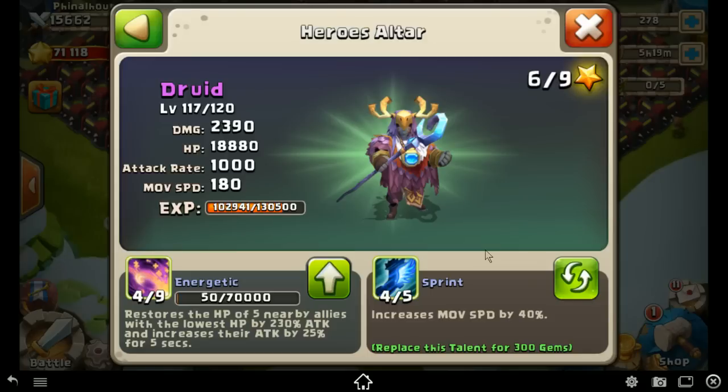As far as his ability goes — Energetic — you restore HP for your allies. I believe it starts with two heroes, and every time you level it up you gain another one. Right now mine's at level 4 of 9 and it restores the HP of five nearby allies. Level 4 is really the optimum level because in the arena he'll be healing everyone, including himself.